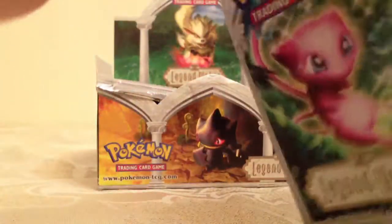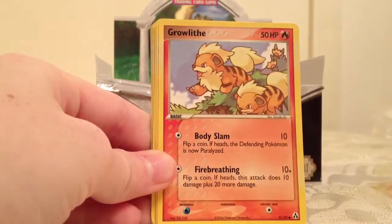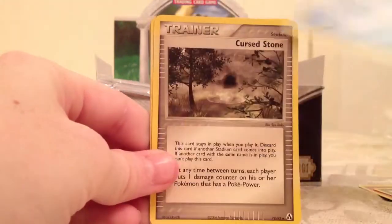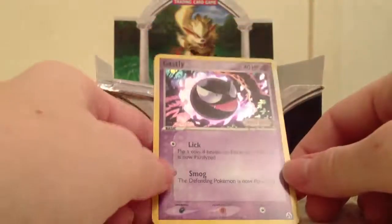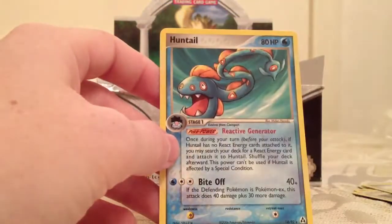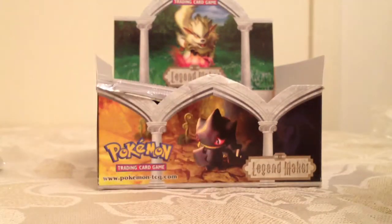Another new pack. Gastly, Gastly, Trapinch, Growlithe, Seedot — it's cute — Omanyte, Cursed Stone, Vibrava, Gastly. I keep thinking I have a holographic every time one of these reverse holos comes up. And Huntail. So it's like a holo in every pack.